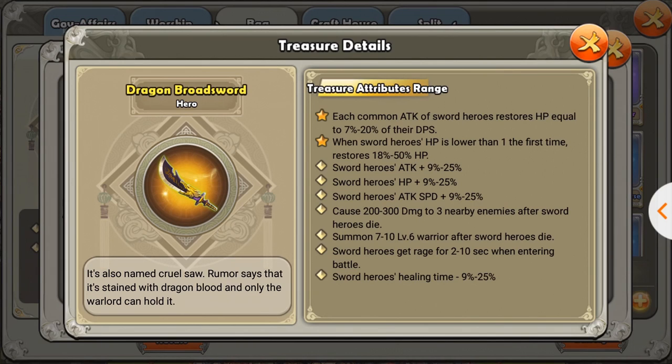The second star attribute gives them a second chance. When the sword hero's HP is lower than 1 the first time, it restores 18% to 50% HP. Don't mind the grammar, but that's another thing that I want as well - just the feature stuff.